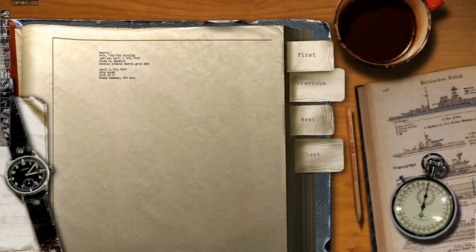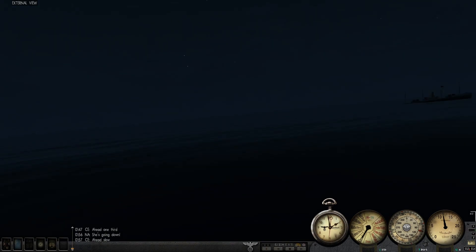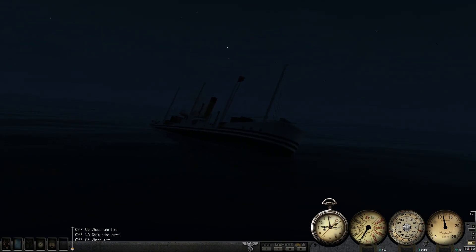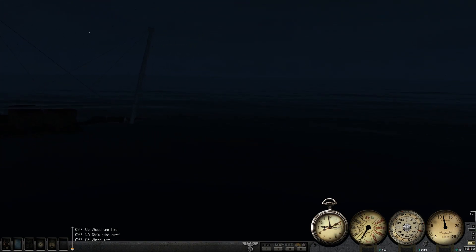Let's have a look at the log entry: tramp steamer, 1964 tons. She'll be making her plunge shortly. For the sake of humanity, we can at least hope that the crew had plenty of time to get off. I don't have any of the mods installed which have lifeboats, unfortunately.